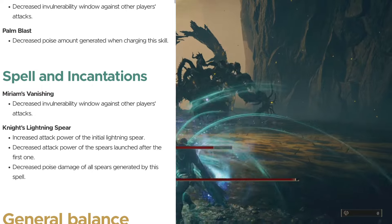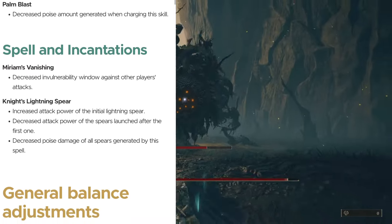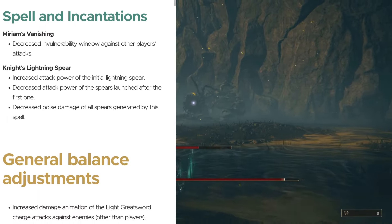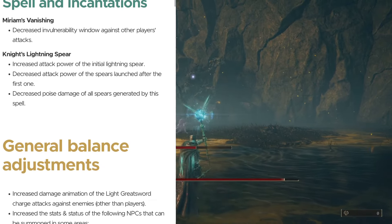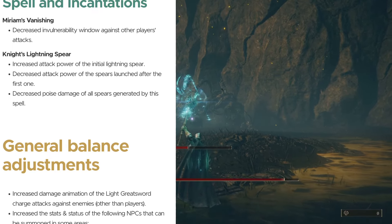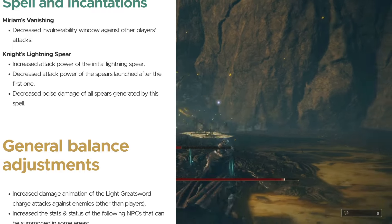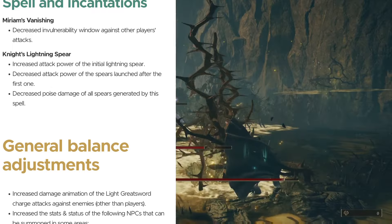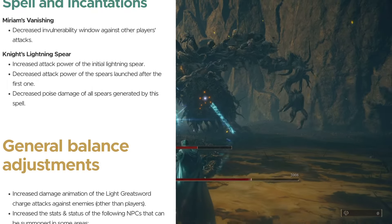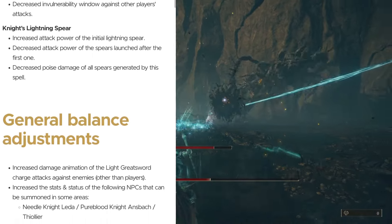Moving on to spells and incantations. First on the list, Miriam's Vanishing: decreased invulnerability window against other players' attacks. People were doing some crazy stuff with that — you're just going to get hit a little more often or have to time it better. Knight's Lightning Spear: increased attack power of the initial lightning spear, decreased attack power of the spears launched after the first one, and decreased poise damage of all spears generated by this spell. So the first one hits better, and the follow-up ones hit a little less. The spell is still going to be very strong overall.